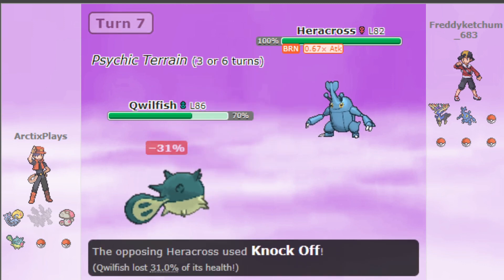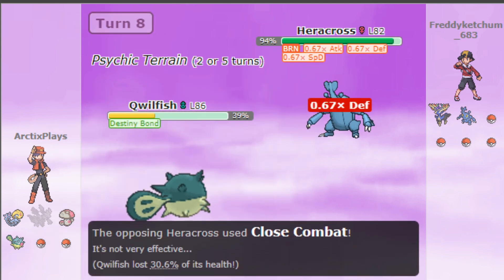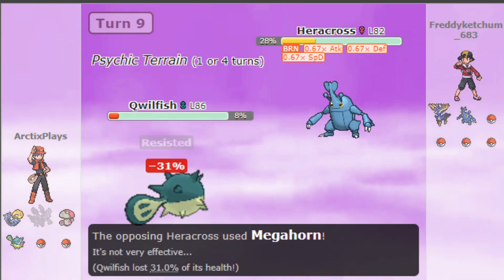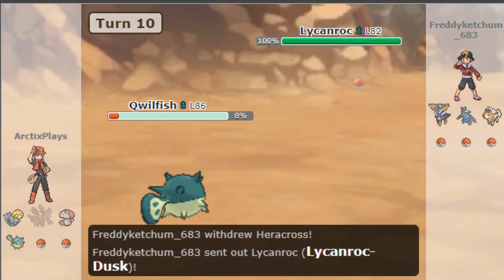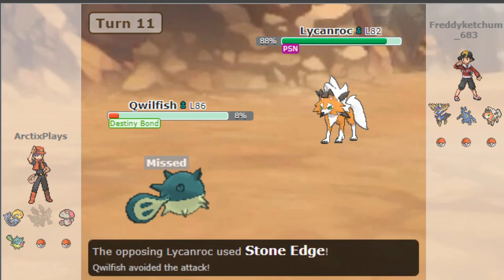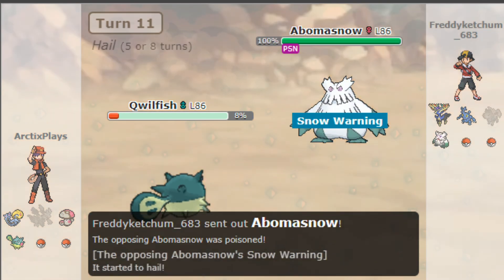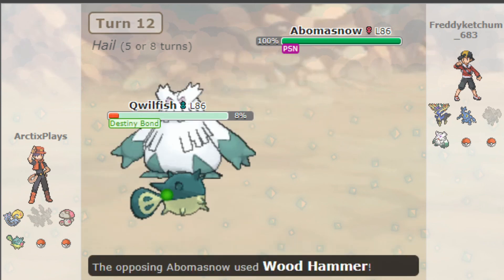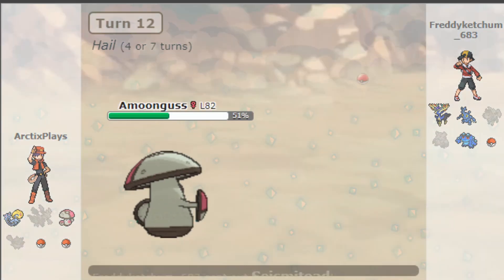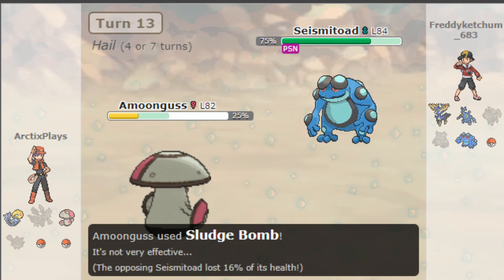Heracross comes in and I put up Toxic Spikes — that's a good play. It knocks off my Black Sludge but I'm not too bothered. I go for Destiny Bond, then try a Waterfall hoping for a flinch, but no — I'm at one HP. So I go for the Destiny Bond. Somehow they miss that Stone Edge, which was so annoying, but then the Snow comes in, it goes for Destiny Bond — yeah, it takes me out but I take it down with Qwilfish. Qwilfish, the hero!